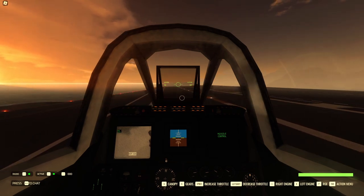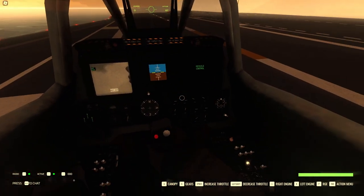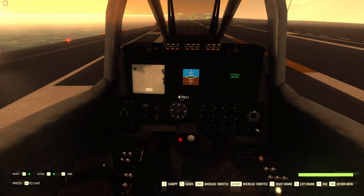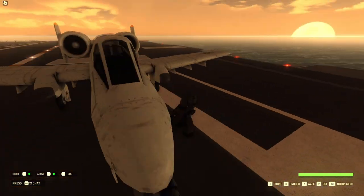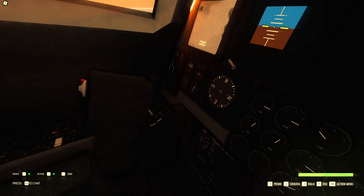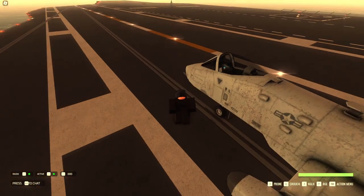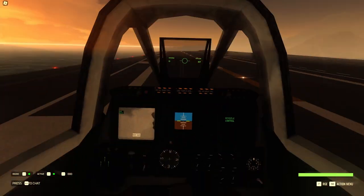Now that I've lined up here, I'll open my canopy and kill only one engine so I can get back in fastest, then turn it back on and do the canopy thing. Just like that, it's ready to catapult again. The RPM looks good — I'll just get in and try to get a smooth takeoff this time.